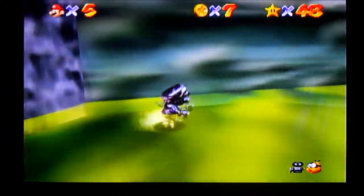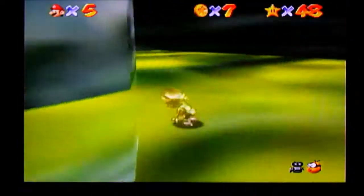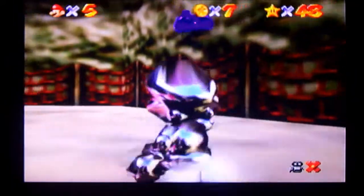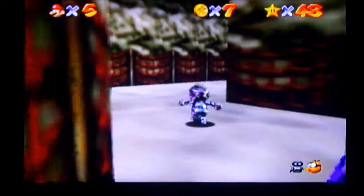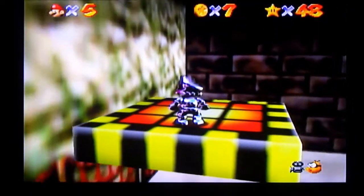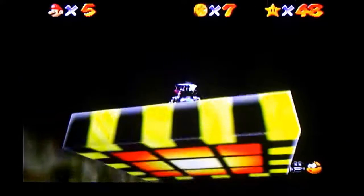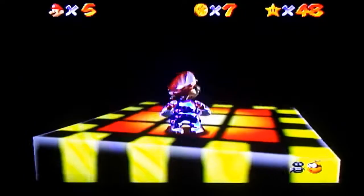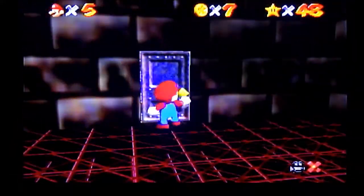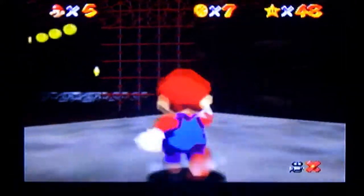Always remember when navigating the Toxic Maze: the door will have some slime dripping down from it, and this is the one for the Amazing Emergency Exit. Or if that doesn't help, just remember that navigating the Toxic Maze will not have bats in the hallway that you're going to.